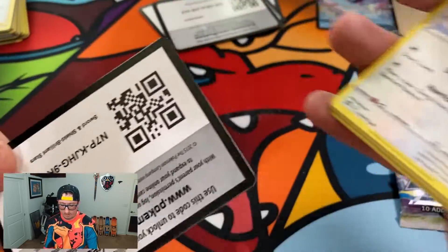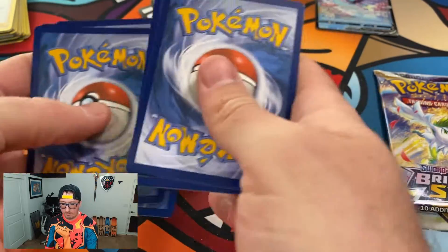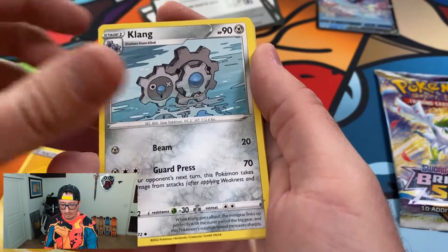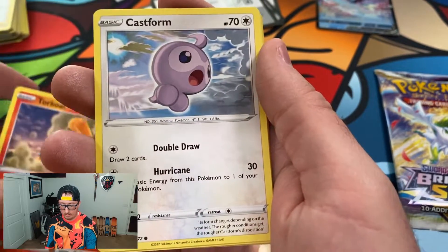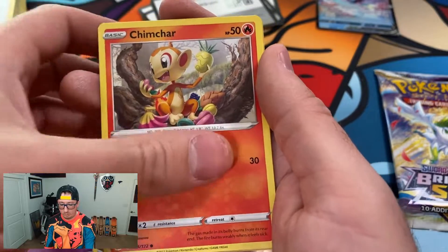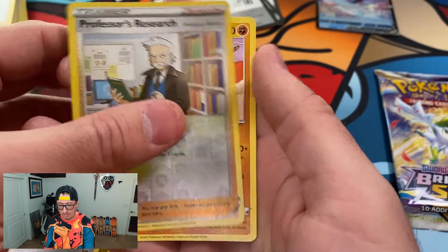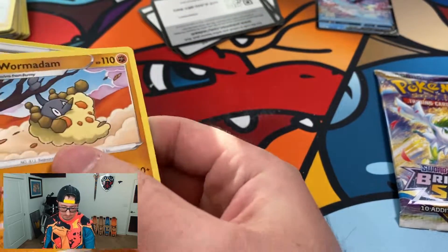Pack six — let's see what we get. Energy, Clang, Cynthia's Ambition, Torkoal, Castform, Axew, Baltoy, Chimchar, Clink. Reverse Holo Professor's Research. And a Wormadam. This isn't good so far — this is not a great opening compared to what we've seen previously. Let's see if the last one brings it home.